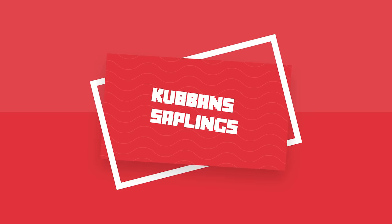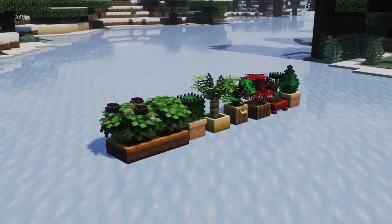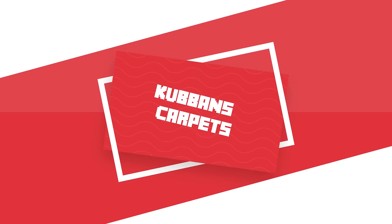With Cubbon Saplings, the textures of Potted Saplings will be changed. Planting a Spruce Sapling will turn it into a Bonsai, or a Birch Sapling will be turned into a Japanese Maple. Changes are made to 6 Saplings, as well as Azalea and Flowering Azalea, and they look great.